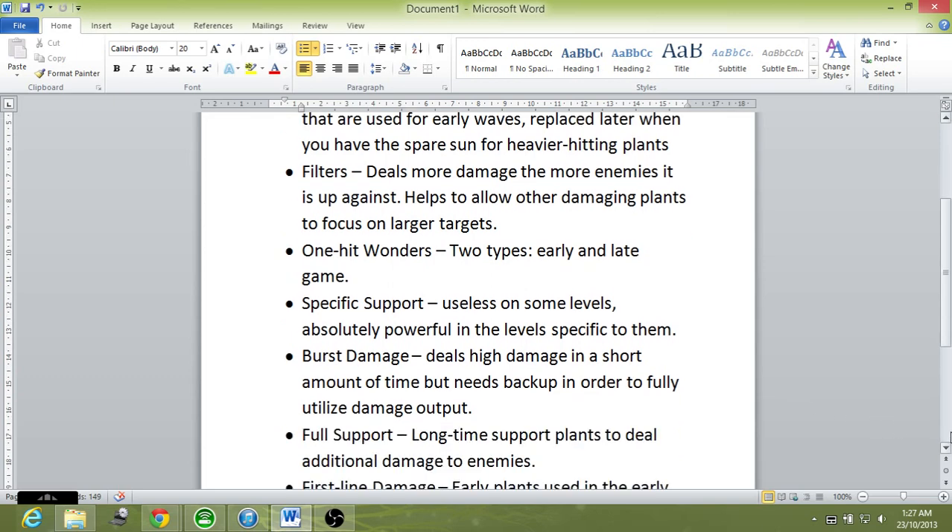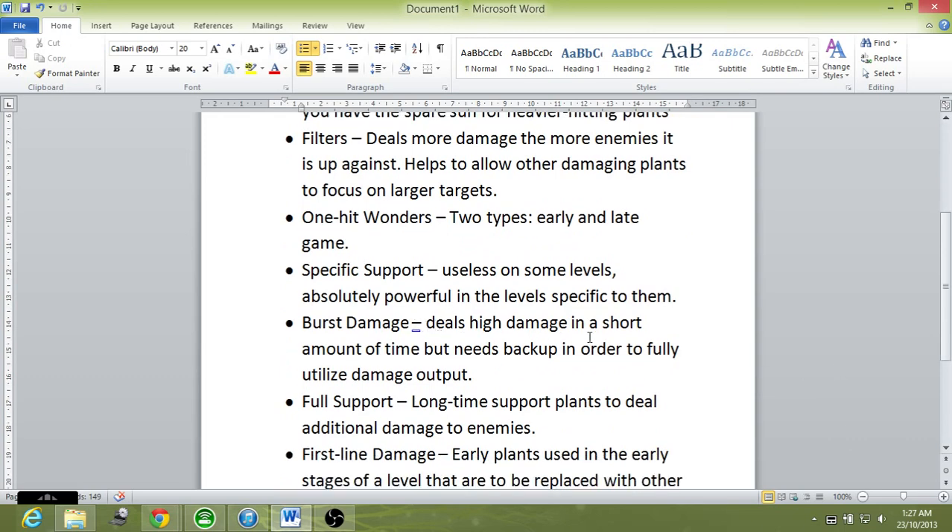Next we go on to Burst Damage. Burst Damage is a bit hard to describe — it deals high damage in a short amount of time. It needs backup in order to fully utilize its damage output because if left alone it might get overwhelmed. Plants in this category include Coconut Cannon, Bonk Choy, Repeater, and Melon-pult.